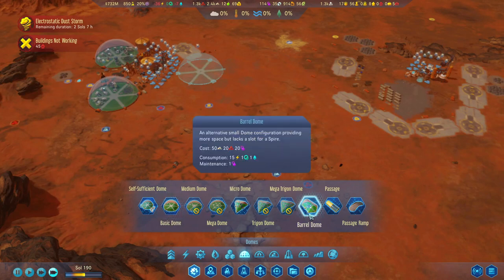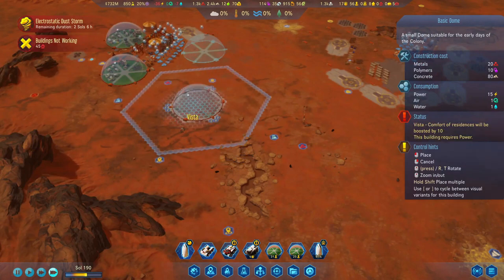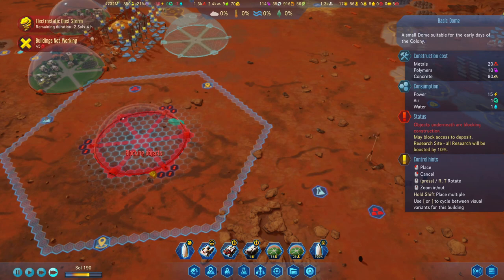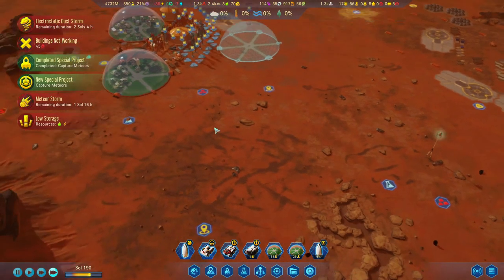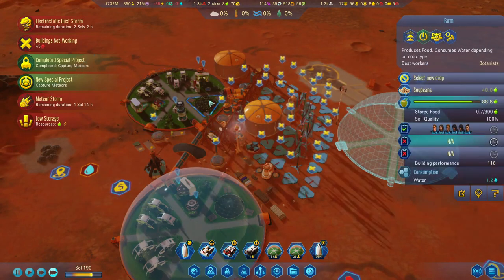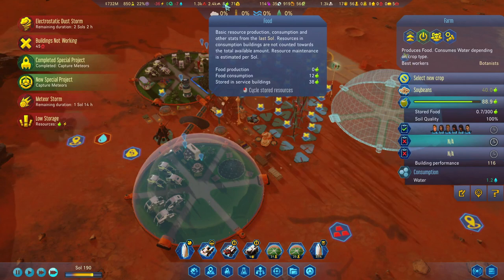That's a barrel dome — I almost thought we had the oval one. It's in range of two vistas. But maybe a bigger dome slapped over here would work better? Wait — food is low. Interesting.